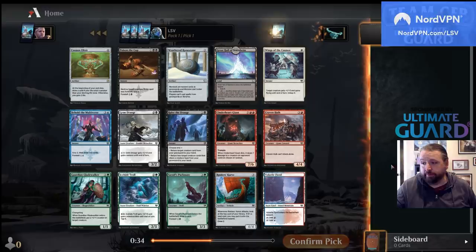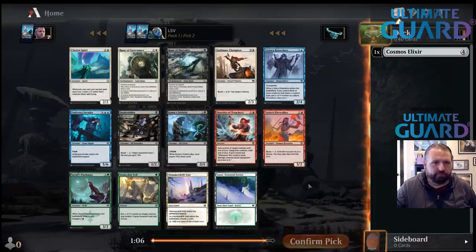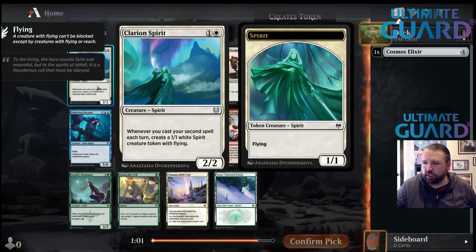I find Elixir to be pretty strong. It punishes control decks really badly, and the gaining two is still pretty good against aggro. So I'm happy enough first picking Cosmos Elixir, and following it up — there's Clarion Spirit and Searle's Packmate. Clarion Spirit is a really, really good card.